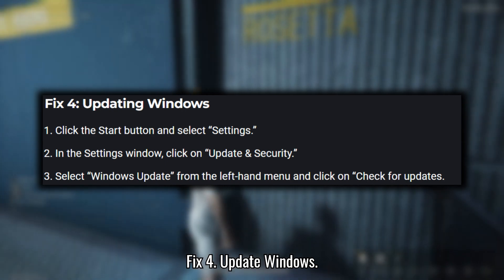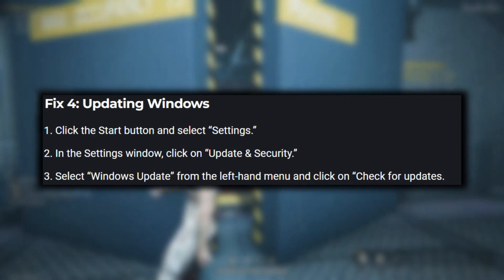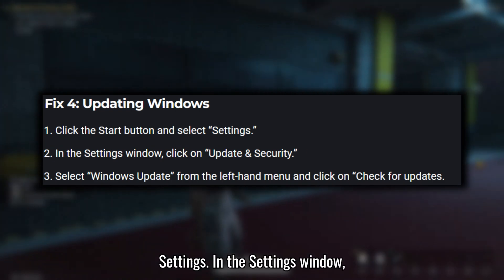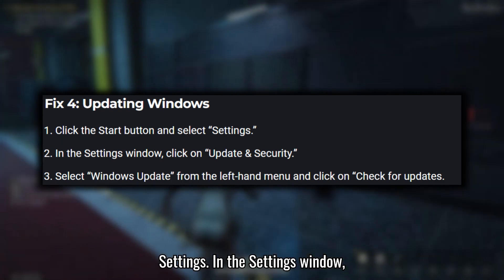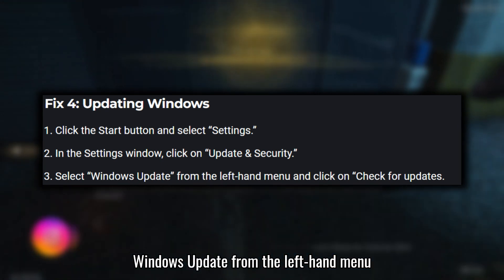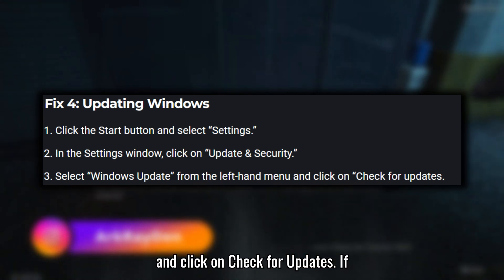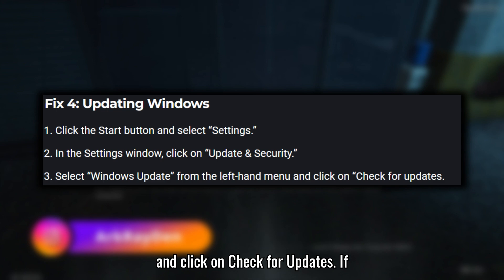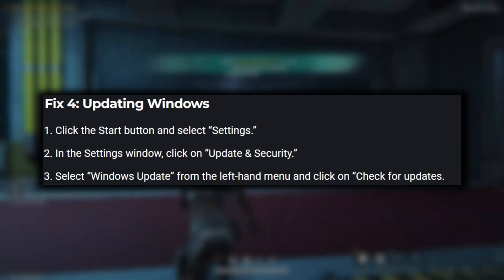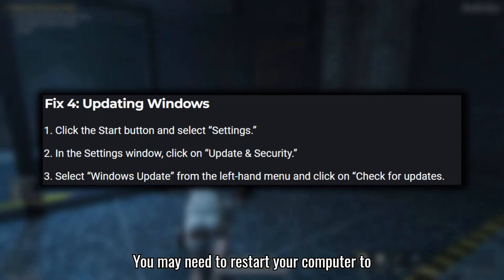Fix 4: Update Windows. Make sure your Windows is up to date. Click on the Start button and select Settings. In the Settings window, click on Update and Security. Select Windows Update from the left-hand menu and click on Check for Updates. If updates are available, they will be downloaded and installed automatically. You may need to restart your computer to complete the process.